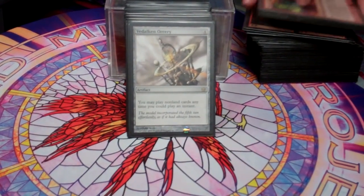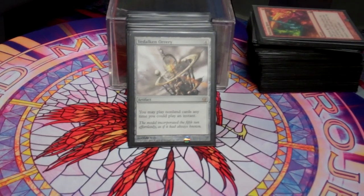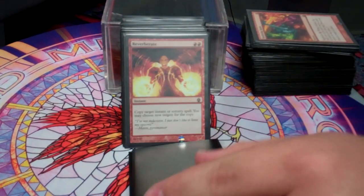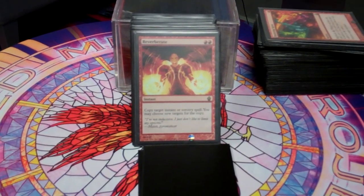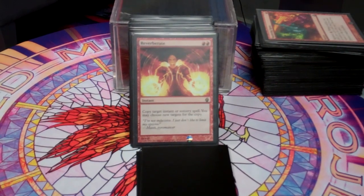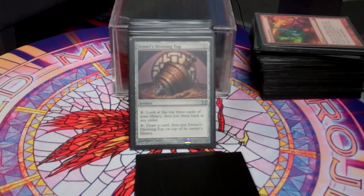Vedalken Orrery — like some of my lands earlier — allows me to play creatures at instant speed, letting them hit the board right away. Anger does the same thing, giving them haste. Reverberate is used a lot of times to screw over control decks — keeping them from removing something, or if they remove something of mine, I remove something of theirs. Fork, the same exact thing — there's a lot of repetition in this deck. Sensei's Divining Top helps me smooth out my draws.